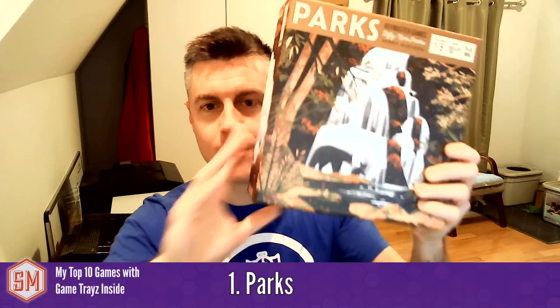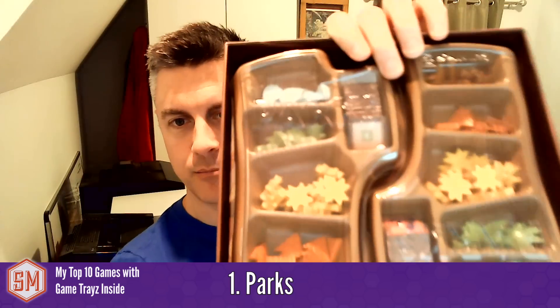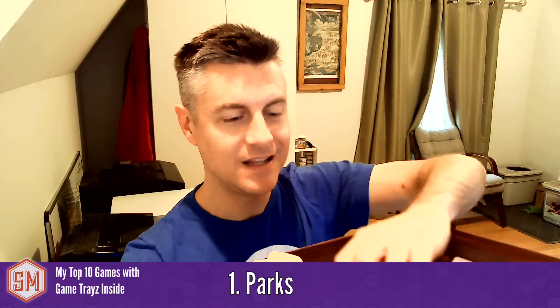Number one — particularly with two or three players — is Parks. The insert is beautiful: they went with a smaller box for a smaller environmental footprint, on theme with the game. There are two beautiful resource inserts on the top layer — you hand one to each side of the table — the board fits perfectly in a slot in the middle, and everything else is stored perfectly underneath. Layer upon layer of stuff all fits in this tiny, concise box.